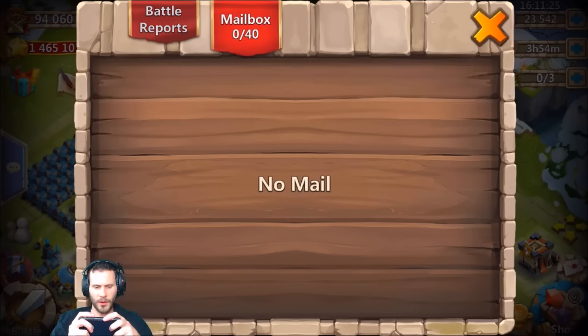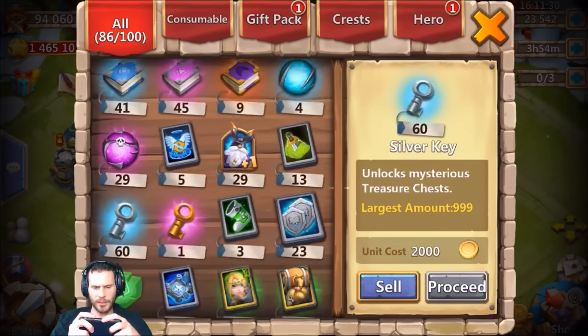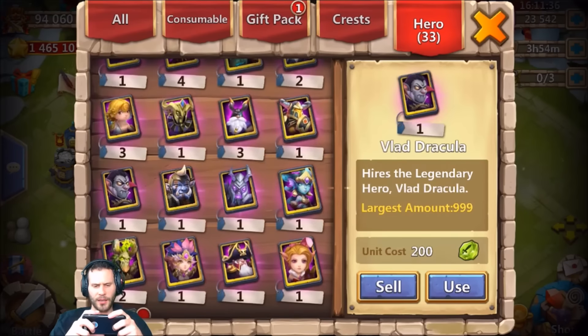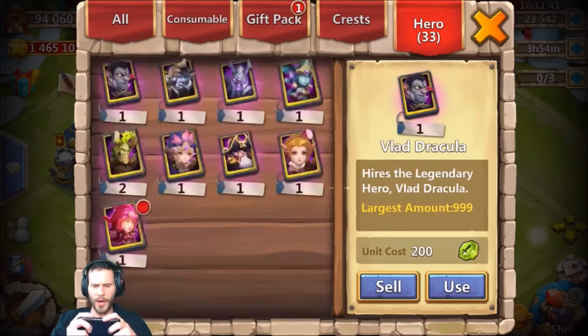All right, now let's go ahead and get in here and start rolling some heroes. Let me check the warehouse real quick — 14 spots, tons of greens and blues though, so we should have enough space. We got a backup dread drake, a vlad, an aries, pumpkin dukes, and cupid.